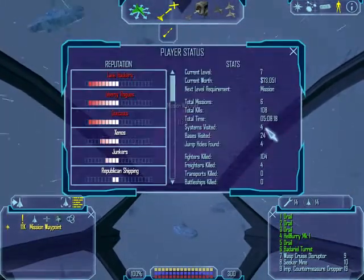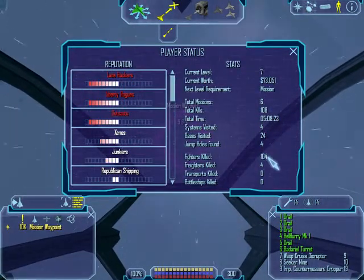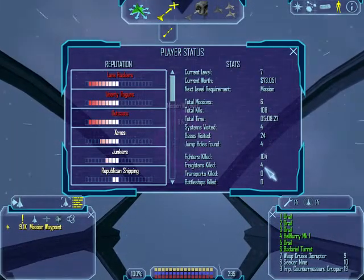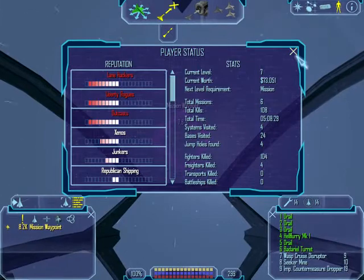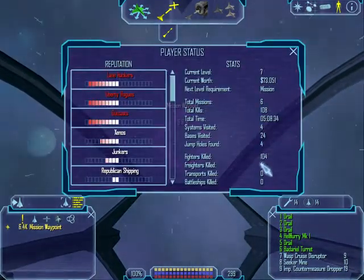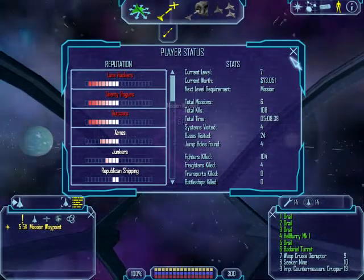As you can see, I already played for 5 hours and 8 minutes. I visited 4 systems. I killed 104 ships and 104 fighters, plus 4 freighters — that sums it up to 108 ships. No battleships yet, no transports.